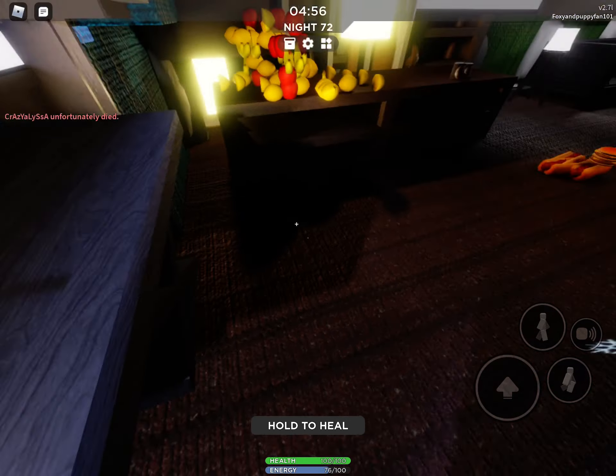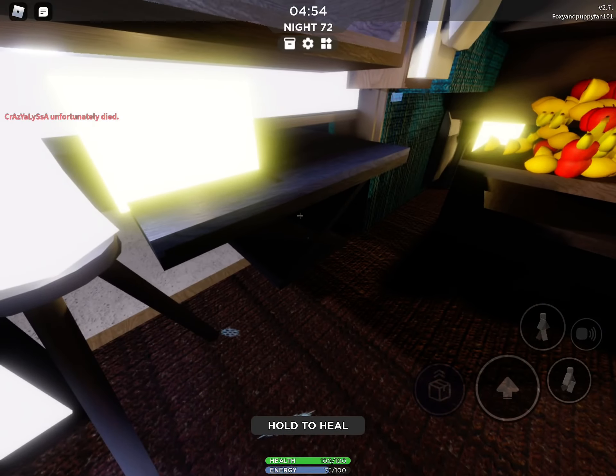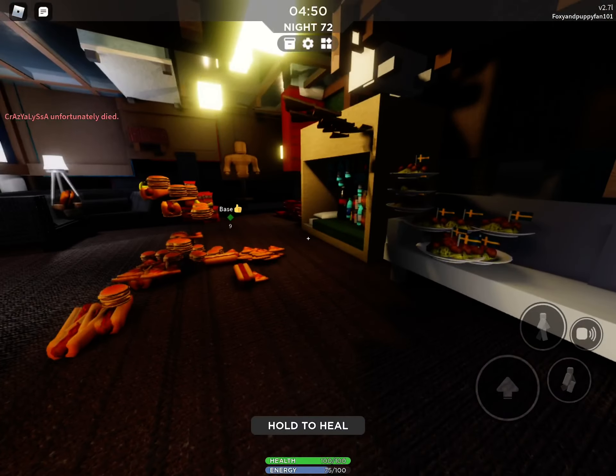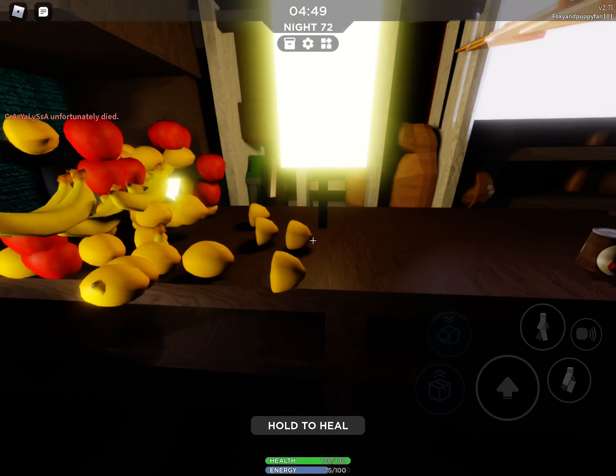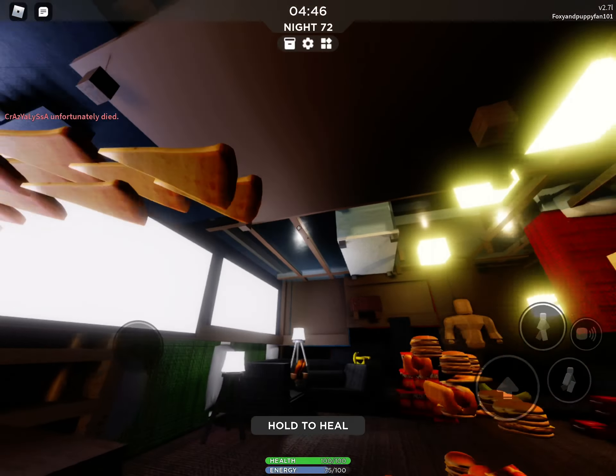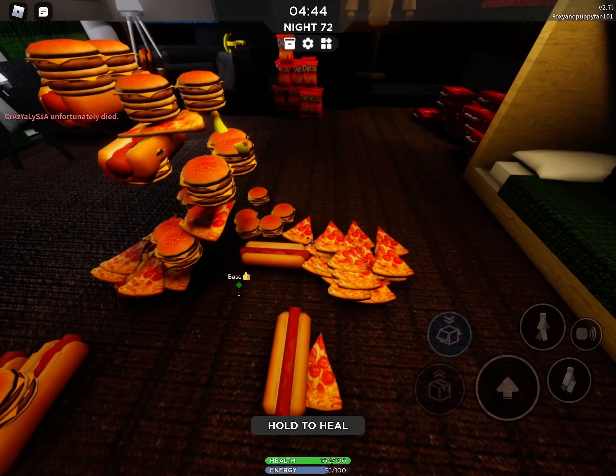So this is the entrance — you have to get in from here. We did this all organized. This used to be like a connected bridge of pizza, but then it just disappeared.